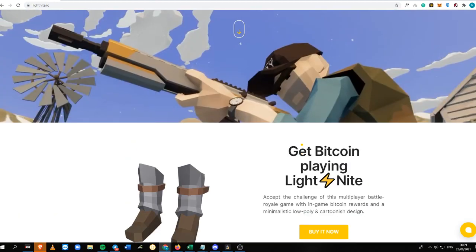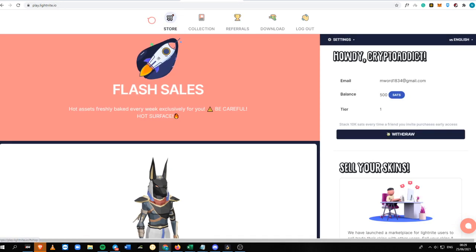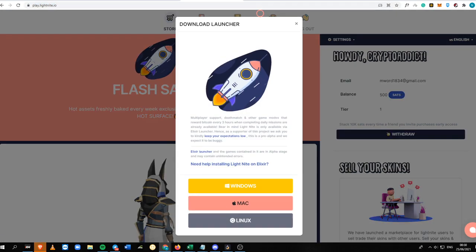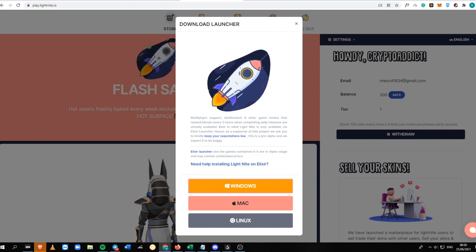To buy a Light Knight, make sure to use my link. What you need to do is pay via Stripe or your credit card. After you've paid, go to your email where it gives you a confirmation that your purchase has been successful. Then just go to the download page — if you're using Windows, download the Windows installer; if Mac, download the Mac installer; and if Linux, download the Linux installer.